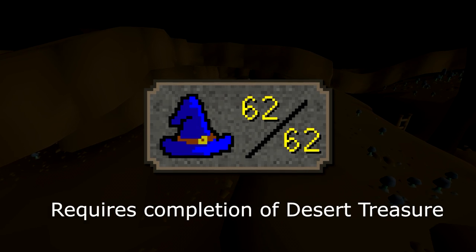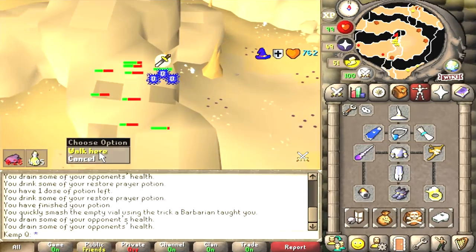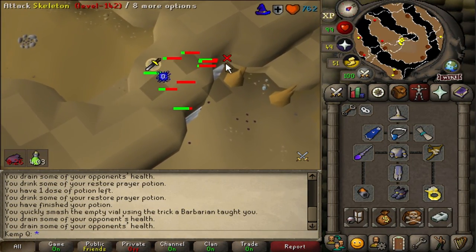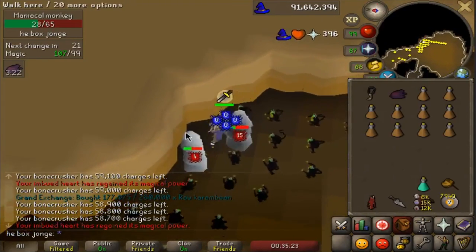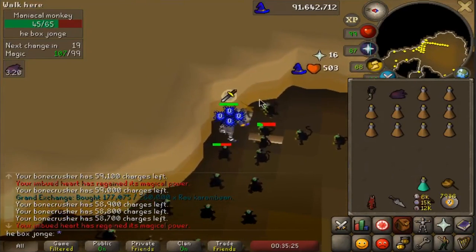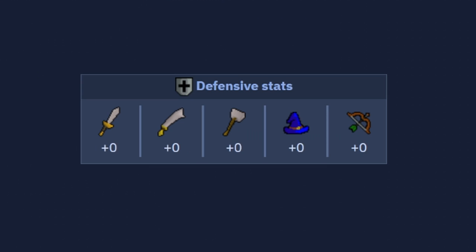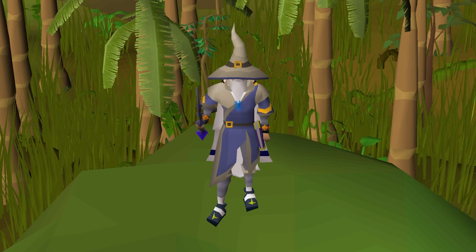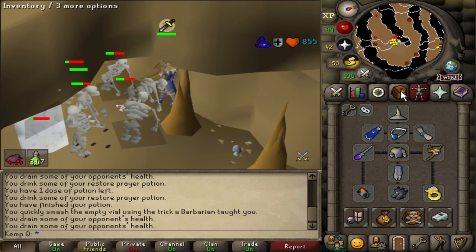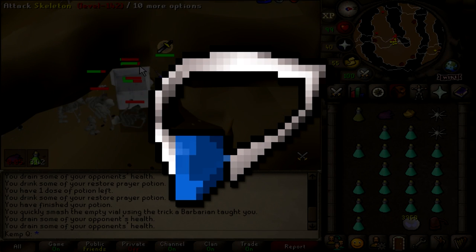At level 62 magic and beyond, you can begin casting multi-combat spells on the monkeys from the tunnels on Ape Atoll. For those that have partially completed Monkey Madness 1, there are the southern tunnels with undead monkeys. And for those that have partially completed Monkey Madness 2, there are the northern tunnels, which feature alive monkeys but have zero defense bonuses. Most people think the Monkey Madness 2 tunnels are just a straight upgrade, but you don't need to earn access to them to hit the same XP rates. You can achieve the same magic XP per hour with Ice Burst just by equipping a salve amulet imbued in the southern tunnels.